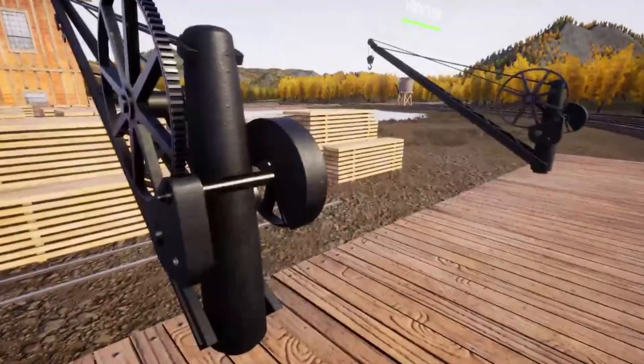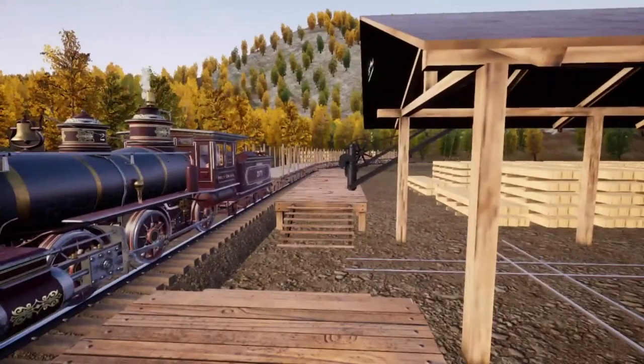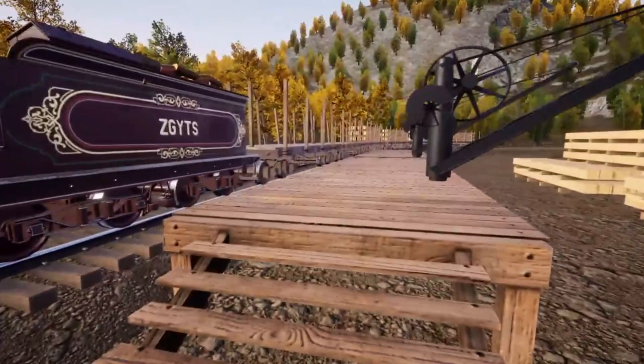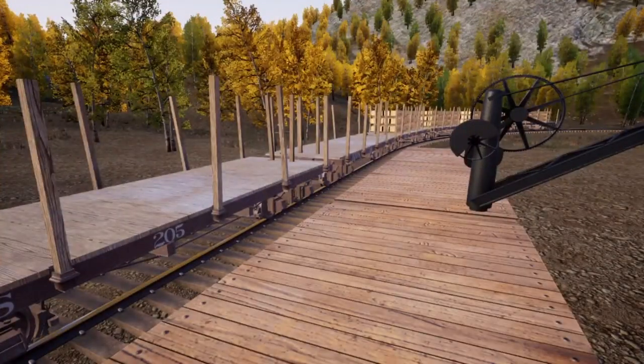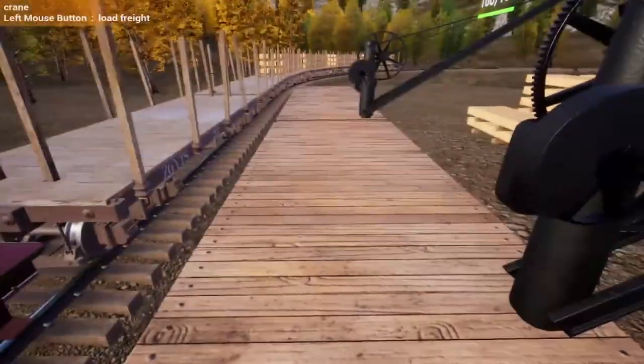Let's go ahead and switch this over. We're actually going to make our way down to the smelter, grab our iron rails, and make it up to the coal mine. Bear with me — let's try to get 15 likes on this Railroads Online episode. I know that may be a lot, but I do recommend you guys hit that like button and subscribe for some more content.